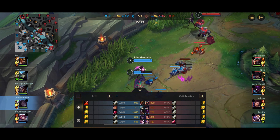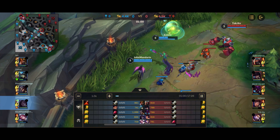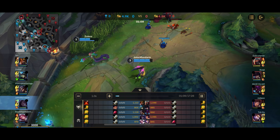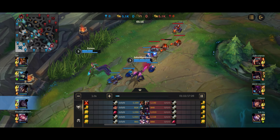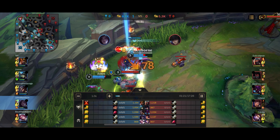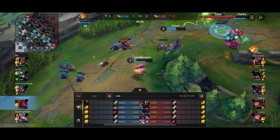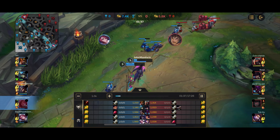We're playing into a Caitlyn/Blitzcrank lane. Playing into a Blitzcrank, you always want to stay behind the minions. Caitlyn has the longest range in the game whereas Kai'Sa has the shortest range of all the ADCs, comparable to Vayne and Lucian. So this seems like it's going to be a tough matchup, but Caitlyn is pretty weak to all-in. Here she gets caught — I get hooked in by the Blitzcrank, which actually ironically helps me get into a better position to kill the Caitlyn. We get the kill on Caitlyn, proc the passive on the Blitzcrank, and get a Q onto the Blitzcrank as well.